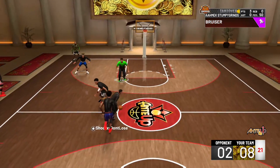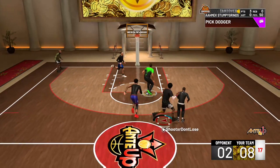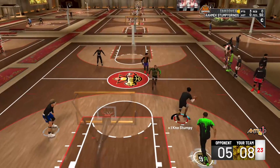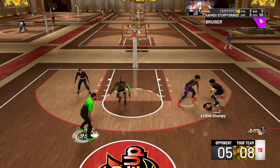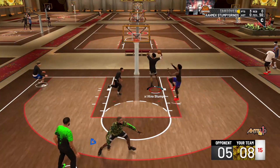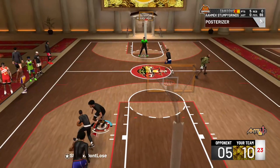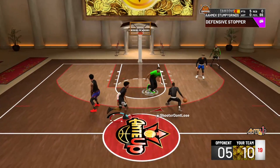This jump shot works for every archetype, every build — sharp, stretch, lock, glass, post, core, playmaker, shock, slasher, you name it. You see them cooking me right there, but it's cool because I'm running the one on my lockdown — I don't lose when I run the one. I can literally bring it up and score every time. The biggest problem people have guarding me: they don't know where I'm gonna shoot or dunk. He played up so I ran in the paint — I could have easily shot that too, but I thought he was gonna jump, so it was smart to run past him.